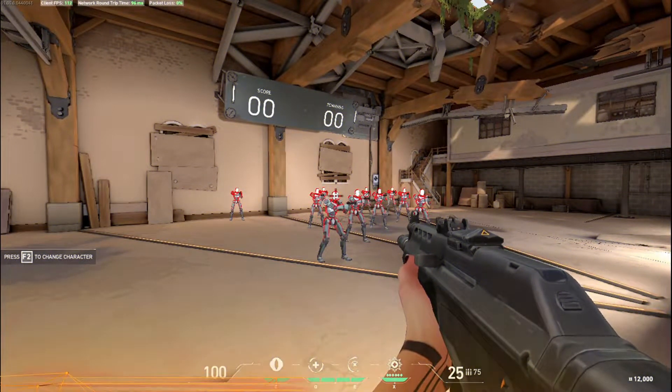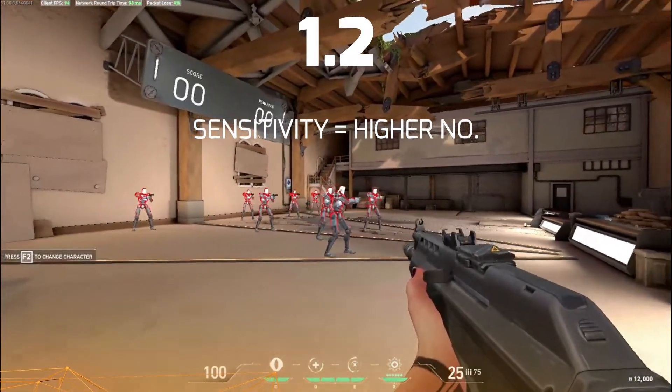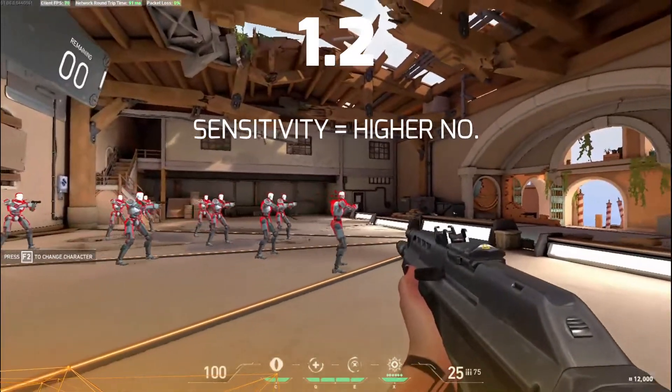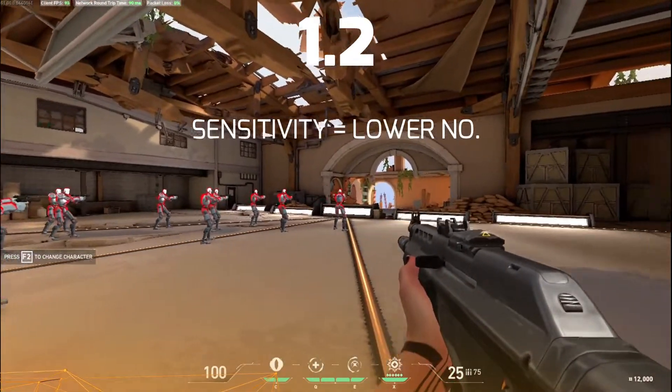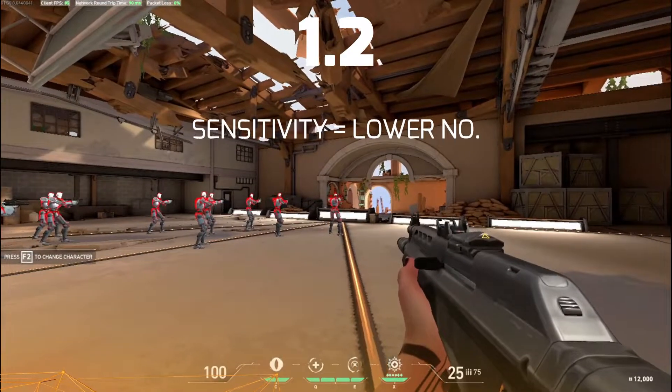Now change your sensitivity to the higher number — 1.2 in our case. Then pick a bot and try to keep your aim at the bot's head while constantly moving. Then try the same drill with the lower number, 0.4 in our case. Now pick which sensitivity you like more.